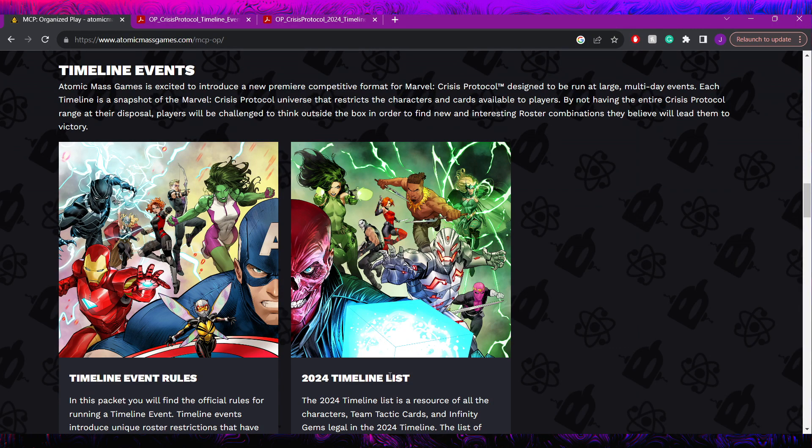So first of all, what are Timeline Events? Timeline Events are a new kind of format introduced by Atomic Mass Games that are designed to be the way to play for competitive multi-day large events - your major convention events and things like that. Each timeline is supposed to be a snapshot of the universe that's going to severely restrict the cards and characters available to you, forcing you to use less meta teams and find new strategies.